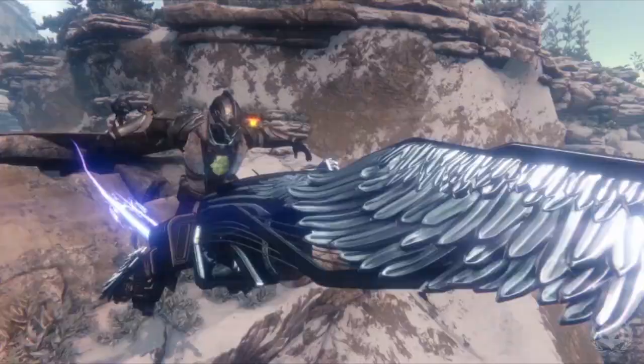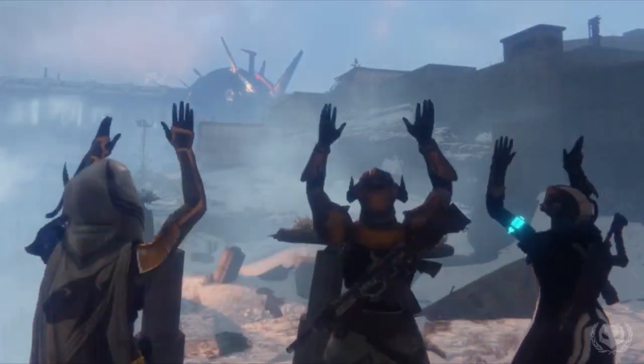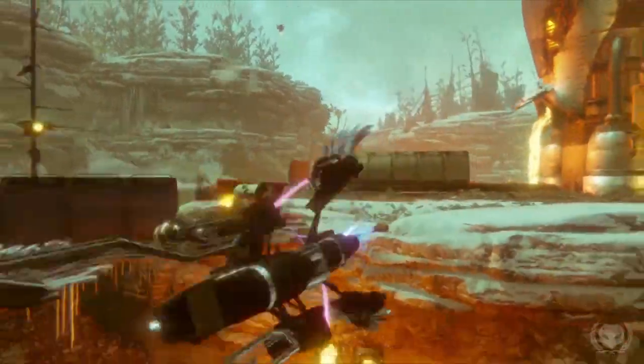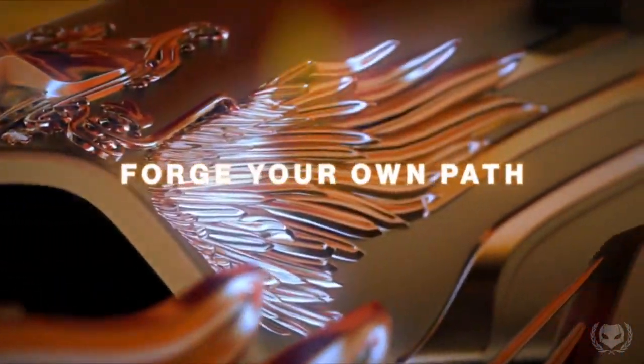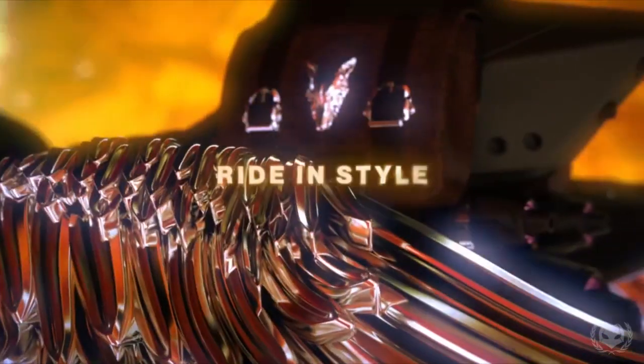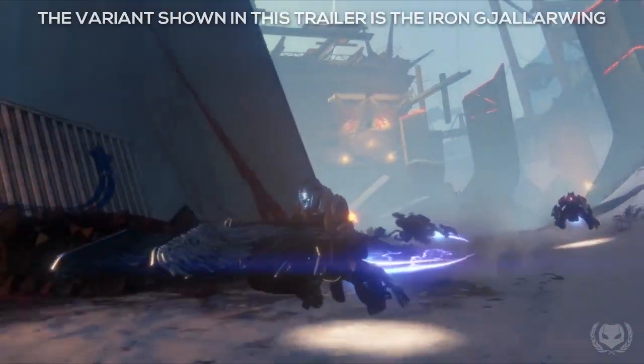This is going to be a real Sparrow that you get for pre-ordering Rise of Iron. Just like the Yellow Horn, the Yellow Wing is also going to be getting the Iron Treatment — meaning there's going to be a regular version of the Yellow Wing which you can obtain in-game, and there's also going to be the Iron Yellow Wing, which is the one you'll get for pre-ordering.